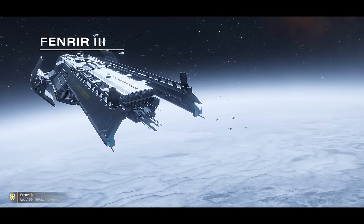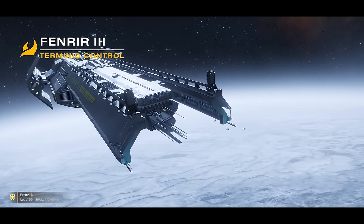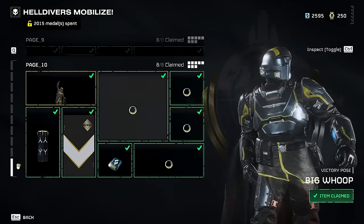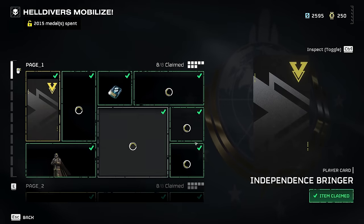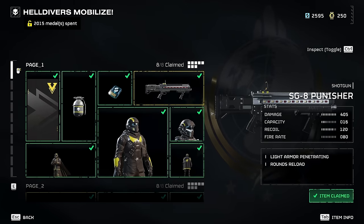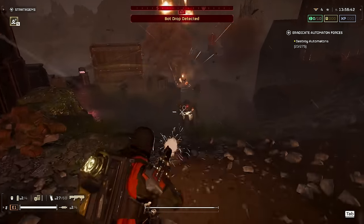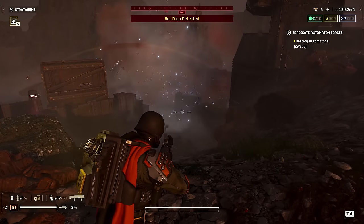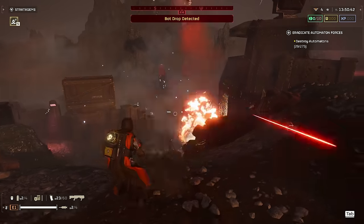The SG-8 Punisher is one of the very first guns that most Helldivers will unlock. Situated on page one of the regular Warbond tree, this makes it an extremely remarkable weapon, especially if we juxtapose its early accessibility to its performance after its recent buff. Being one of the few weapons that recently saw some love, the Punisher is a very remarkable gun, and today we'll dig into why that is.